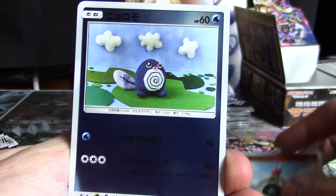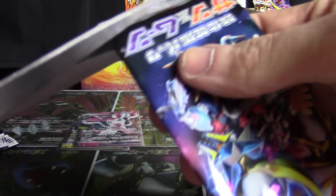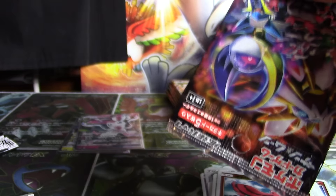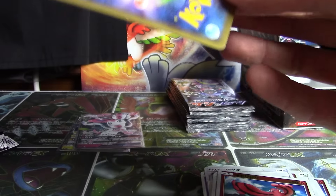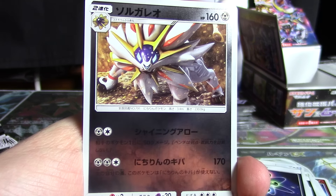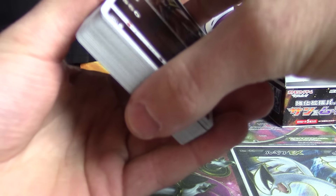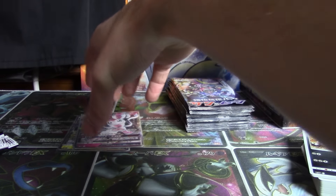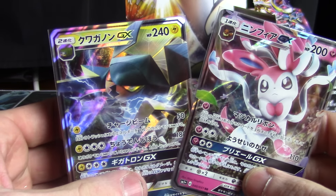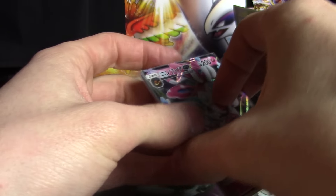We've got a Grass Energy, Sandy Gast, Poliwag, Ultra of the Moon, and a Flabébé — I'm going to call them something else, it's not going to stick. In the last pack of the left side we've got a Metal Energy, Grubbin, Popplio, Energy Retrieval, and our first Solgaleo. Those cards are going to be priced like holos. So the main pulls from the left side are the Vicavolt GX and the Sylveon GX — pretty nice showing. We'll see if the right side can do better.